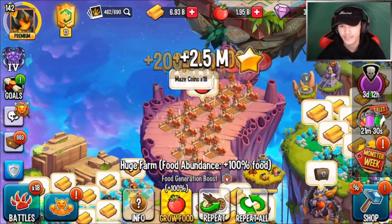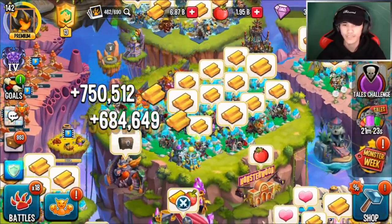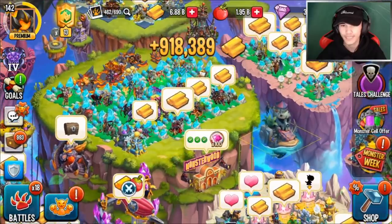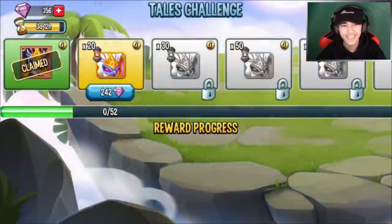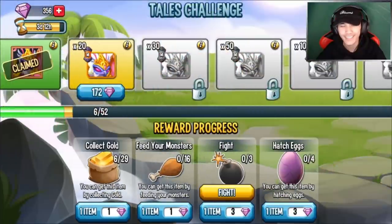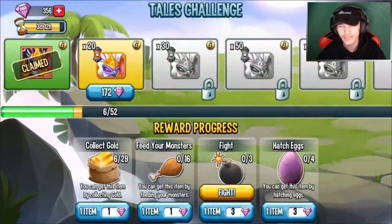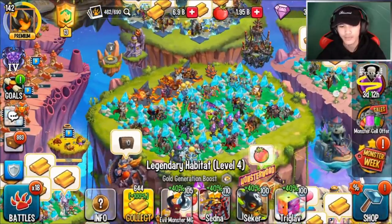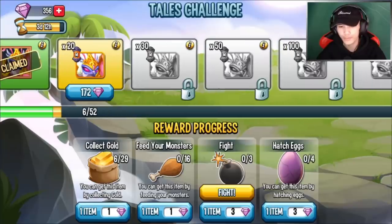Let me go ahead and collect some gold. When you collect gold the maximum amount is six gold pots, so let me go get those. Sometimes you have to collect way more than that — it wasn't giving me any, but there we go, finally. If you're having problems getting it, go to the island and come back, then collect them and you should get it. You can get up to six gold pots every eight hours.